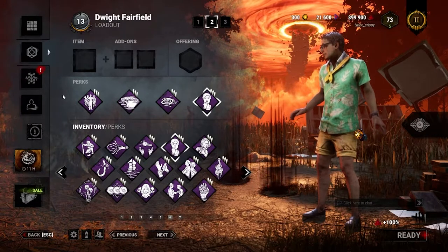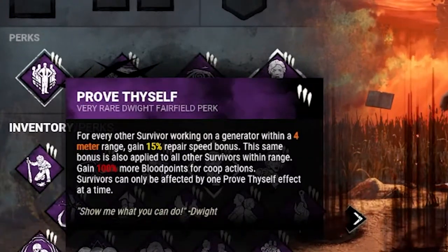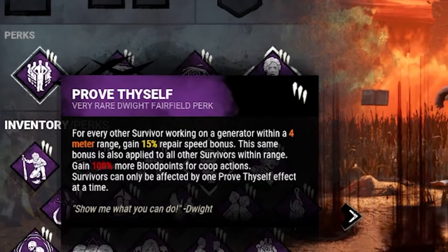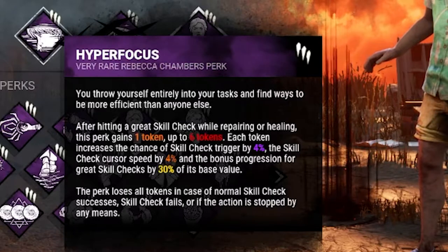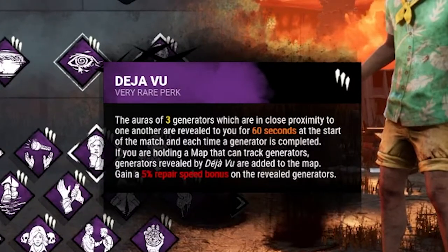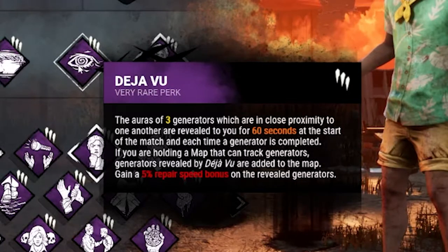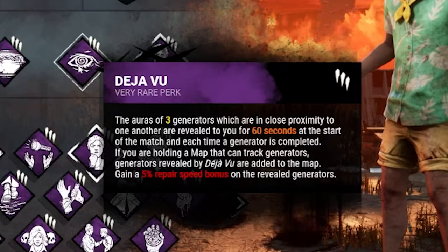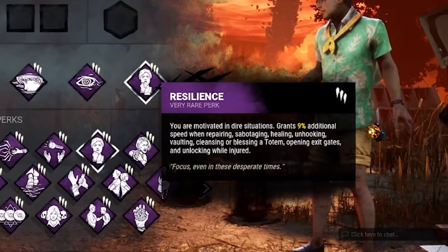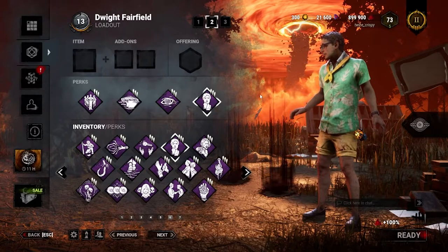The next build, which has tons of variants, is a Gen Rush build. We're looking at Prove Thyself, which speeds the actions of anyone working on a gen with you. Hyperfocus speeds your repair actions every time you hit a great skill check. Deja Vu shows you three random generators on the map, and if you work on those gens it'll give you a 5% speed bonus. Resilience will give you a speed bonus if you're injured and working on a gen. With this build, you'll be a pro gen jackie in no time.